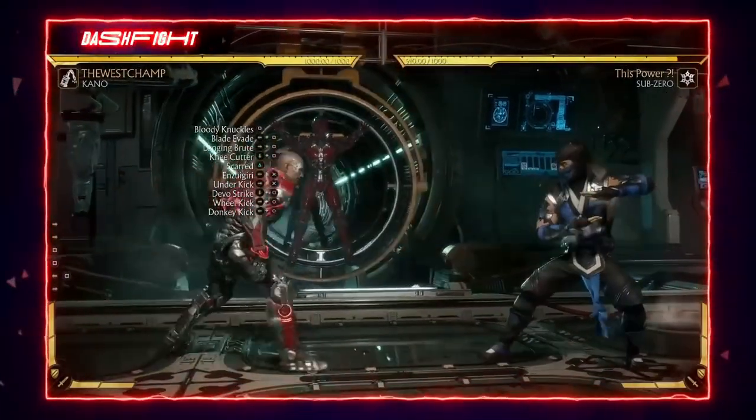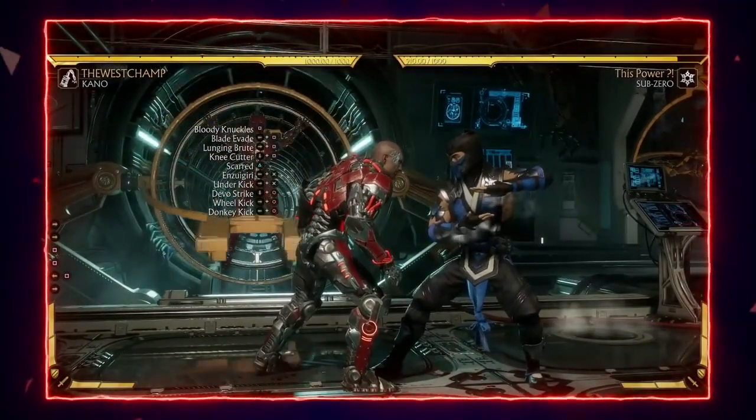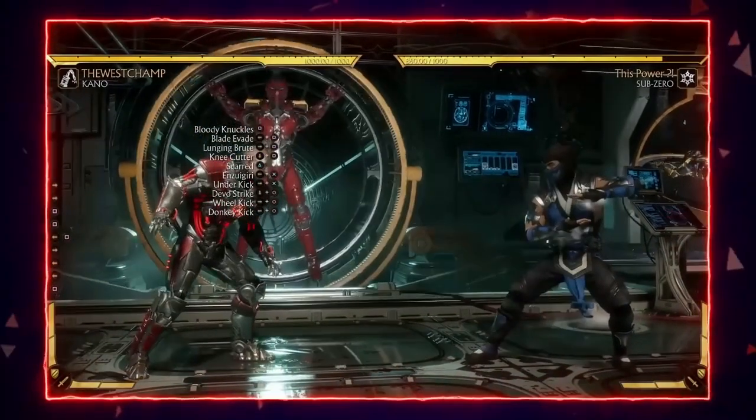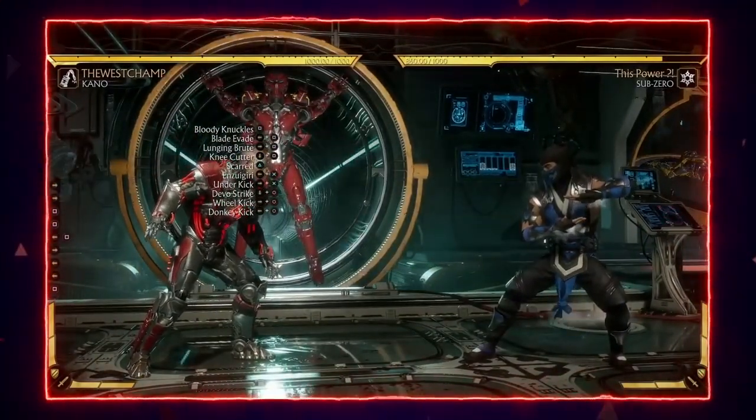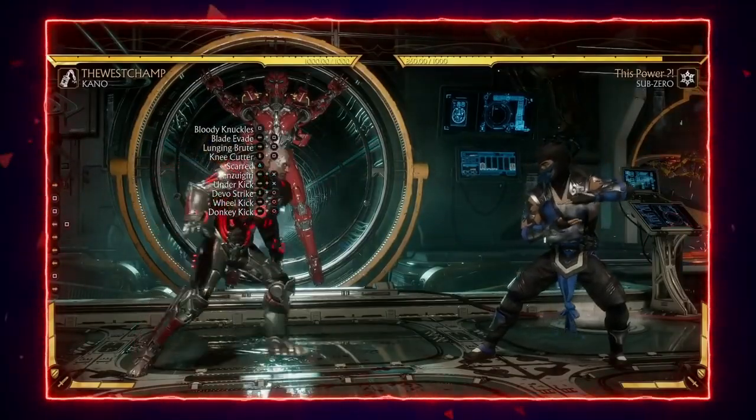Back 1 is his armor break — it's a mid. The main purpose of Back 1 is that it's an armor break, so if the opponent tries to use armor, you do Back 1, it breaks the armor, and in return you get pretty good damage.